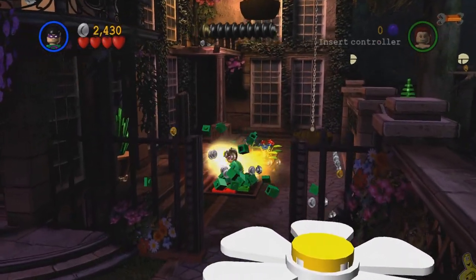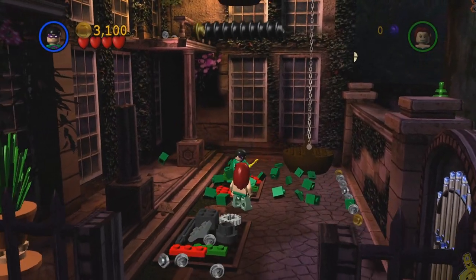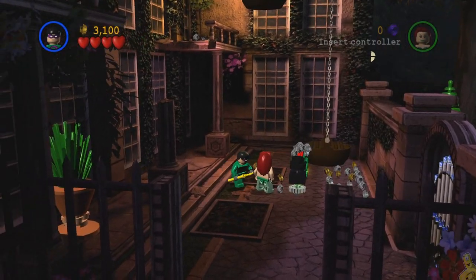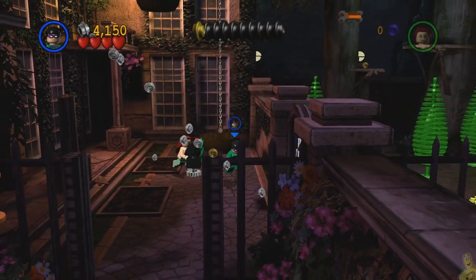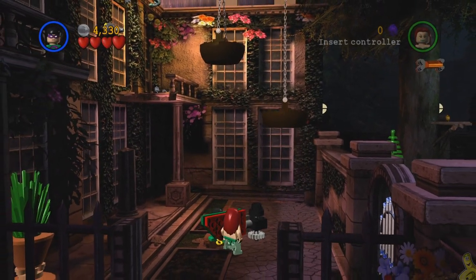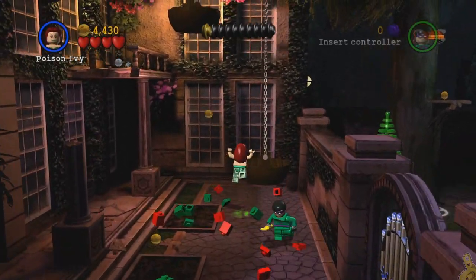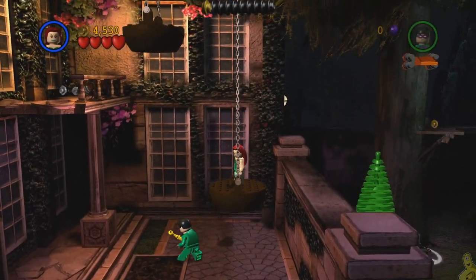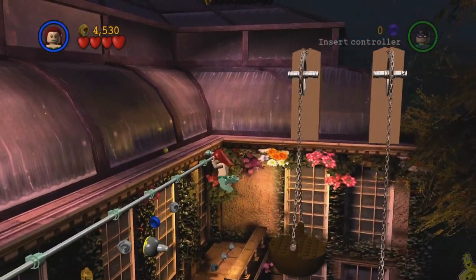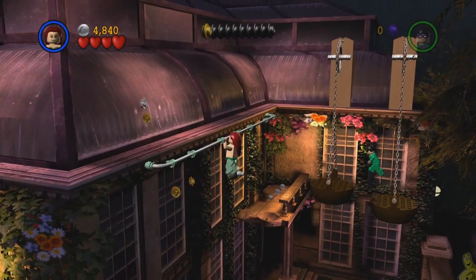First we have to go ahead and get to the right and take out all these flowers. Once we do, we're going to find some more bouncing bricks that we can build into a push switch, which will raise this weird hanging plant on a chain. Push it all the way until it stops, then keep pushing as it'll bust into pieces and trigger this platform to go up and down on its own. Switch to Poison Ivy and get up top.